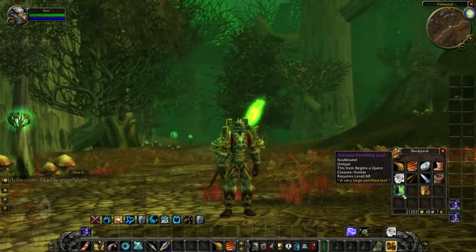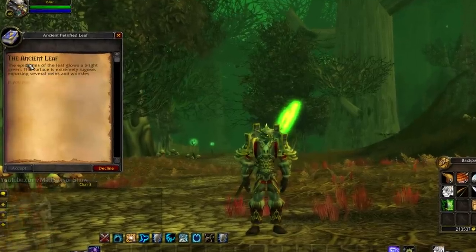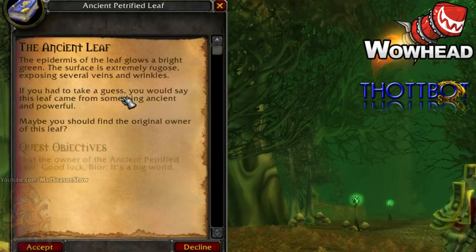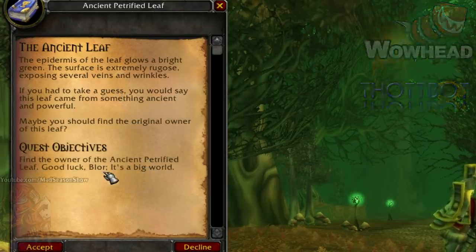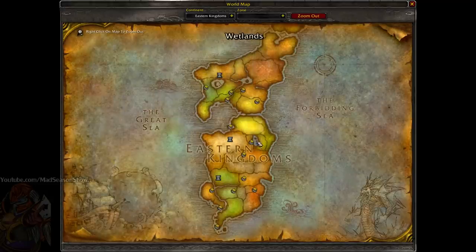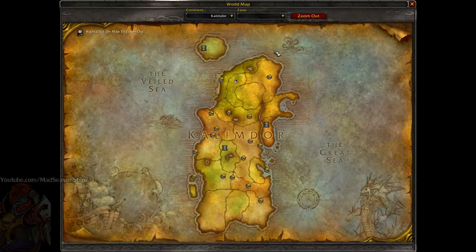Using it would start a quest to find the owner of the leaf — that was it, no other information was given. Imagine not using Wowhead or a database site at the time and scouring this giant world for the owner of this leaf. There were no question mark icons on the map back then, so that itself would have been a monumental challenge had it not been for those handy database websites or word of mouth from other hunters who already found the owner.